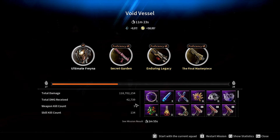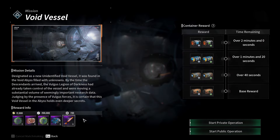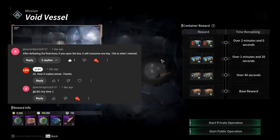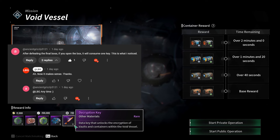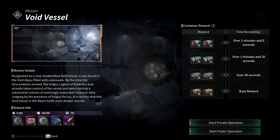On hard difficulty you'll get six decryption keys, on normal difficulty you'll get four. One of these keys is going to get used on the container you open after defeating the boss. That was pointed out to me by a viewer because I couldn't figure out why I was getting five instead of six - because you use one of them to open that container. The other keys are used to open the various boxes within the game.